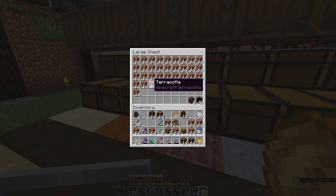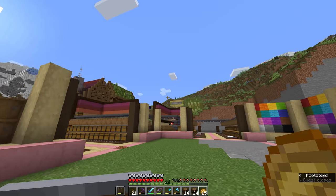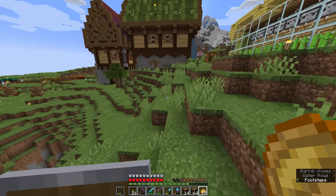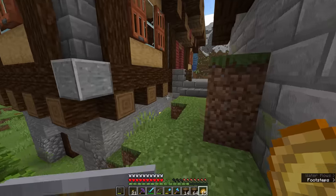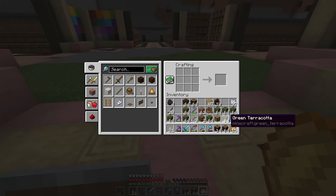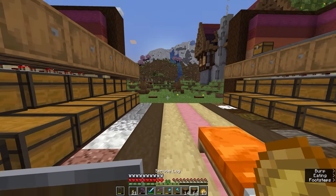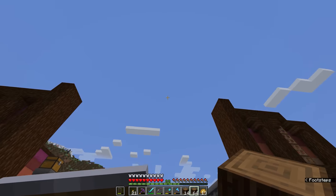We're going to dye a bunch of this terracotta green with the cactus that we've been farming up at our cactus farm, which has been producing a decent amount. I put a stack of it in a furnace in our blacksmith shop earlier, ready to be smelted down into cactus green. We should be able to just craft all of this into green terracotta — eight stacks of green terracotta. We're also going to have some light green further up in the build, but down here at ground level we're going to be using the darker color, and so the lighter color can be saved for further up, where it feels like it might have caught the sun a bit more.